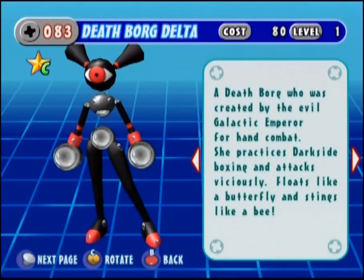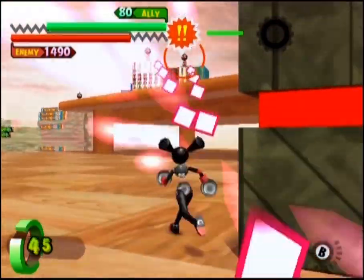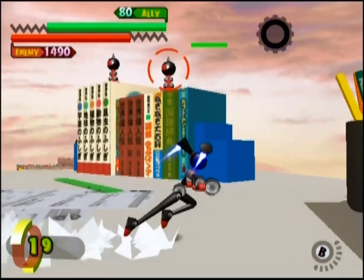The Death Borg Delta series tries to emulate the Girl Borg units. However, Death Borg Delta 1 actually plays like a Knuckle Borg. Your sole attack is a standard punching ability, which means you have to get up right next to your opponent to do any damage.